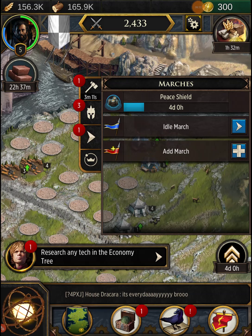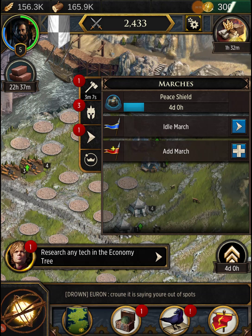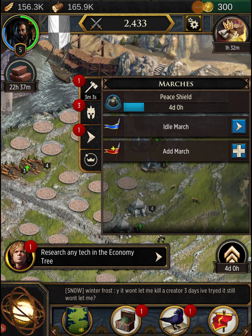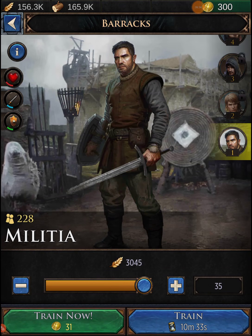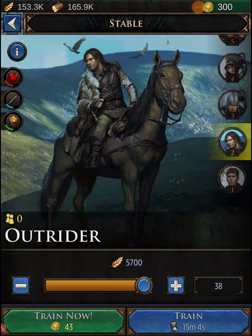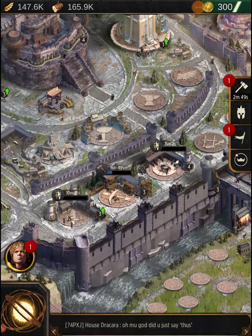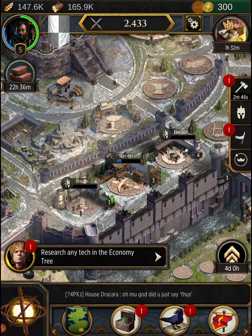We still have four days left on our peace shield. Auto march is available too, but a lot of stuff isn't being used right now — just wasted. Let's go to the barracks and train since it's idle. Then let's go to the stables and train there too. I really wanted to upgrade them before training again but it's okay.